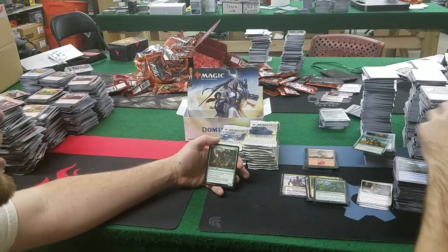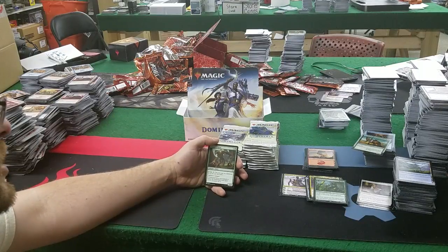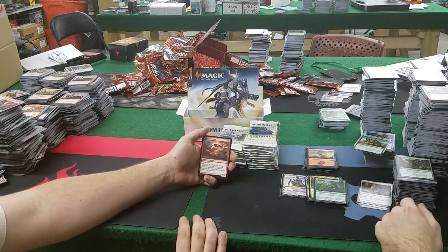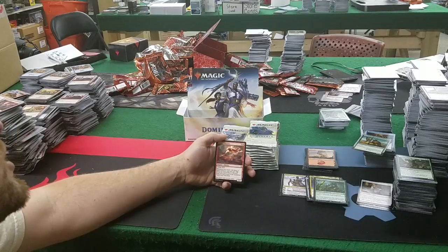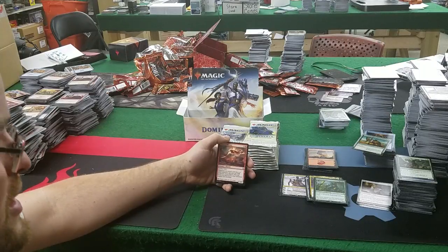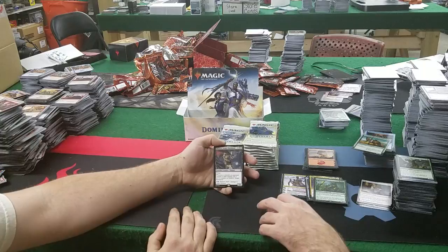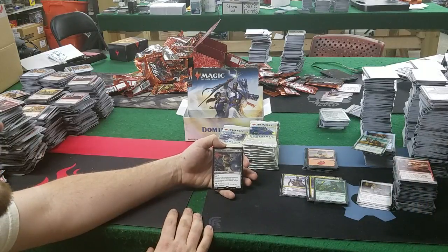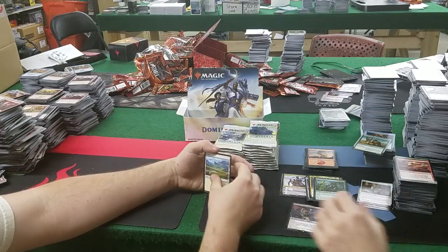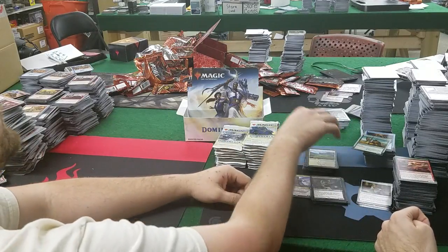Untamed Kavu: 2 mana, kicker 3 — vigilance, trample, 2/2; if kicked it enters with three +1/+1 counters, so a 5-mana 5/5 with vigilance and trample. Value! Warcry Phoenix: 4 mana for a 2/2 flying and haste — whenever you attack with 3 or more creatures, you may pay 2 and a red; if you do, return it from your graveyard to the battlefield tapped and attacking. The phoenixes are going to be so annoying to play against. Kazarov, Sengir Pureblood: 7 mana, 4/4 — whenever a creature an opponent controls is dealt damage, put a +1/+1 counter on Kazarov; 3 red: deals 2 damage to target creature. Hate seeing that as your last rare in a draft.